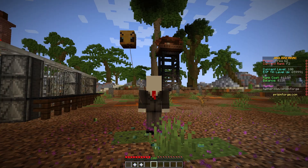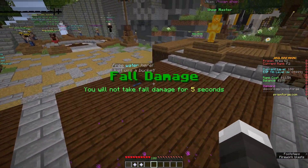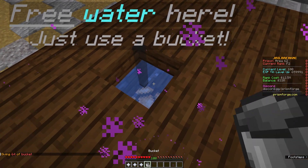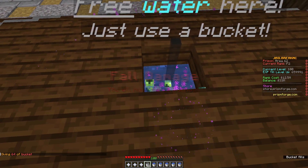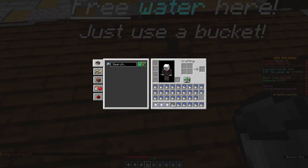We patched the water at spawn not actually being free. Previously when you tried to right-click this area with a bucket it would not give you the water, but now it does - now you get water and it's working nicely.